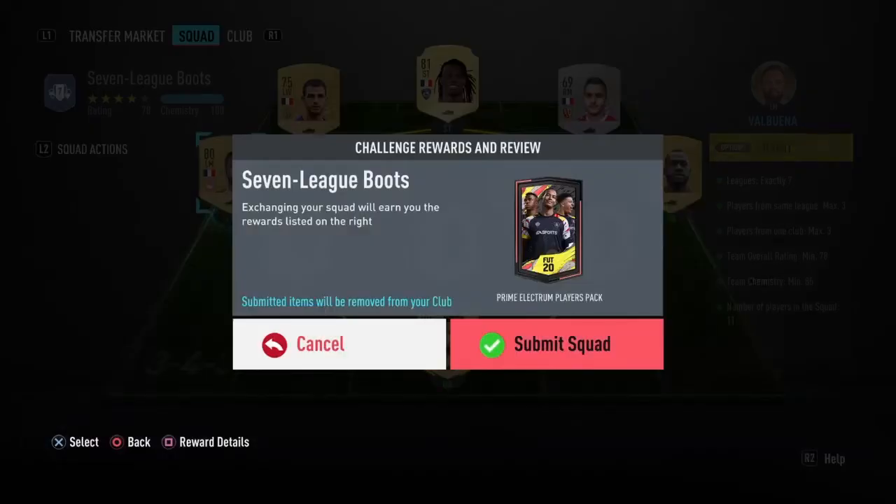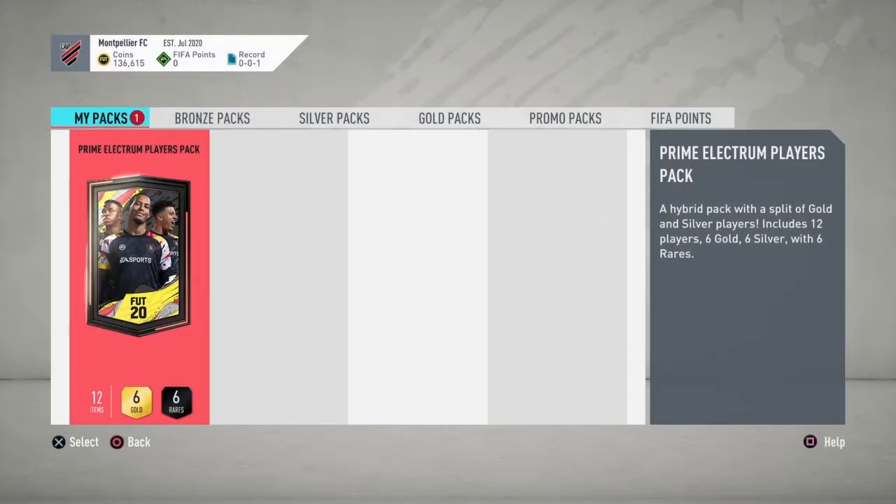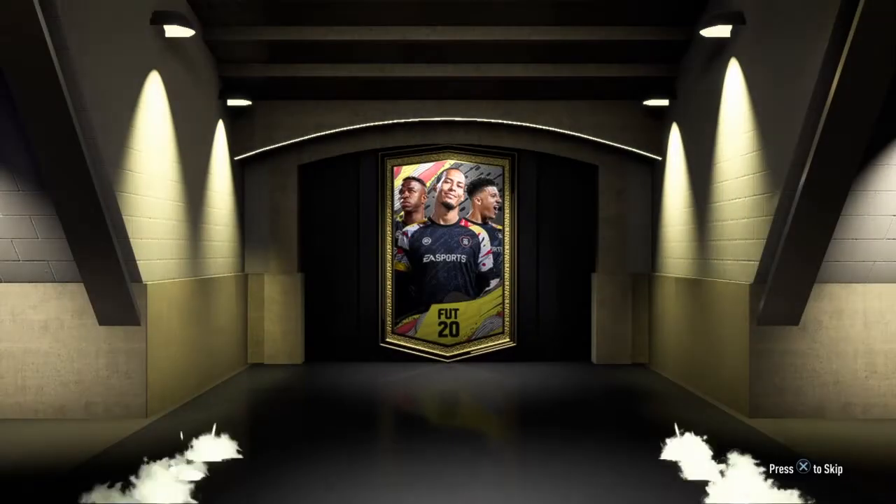We're back again. This one's a fairly decent pack — we'll do audio for this one. That one was fairly cheap. I kept going with it from the last pack. As you can see I'm on 136,000 coins. That's because I forgot to sell my Man of the Match that I packed a couple packs ago, so I actually wasn't short of 100k at all — I just forgot to sell the Man of the Match.